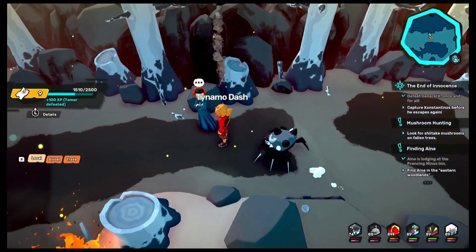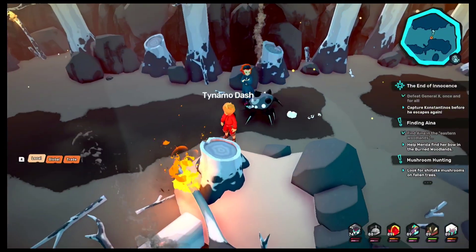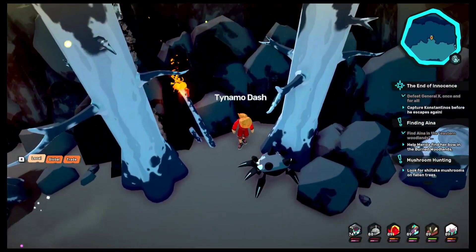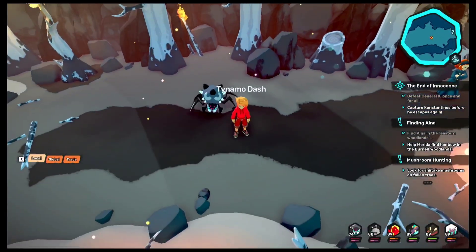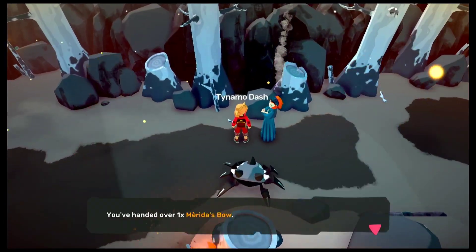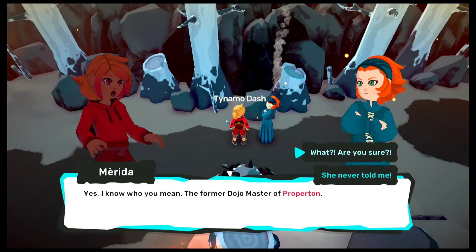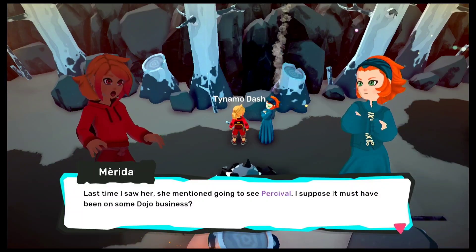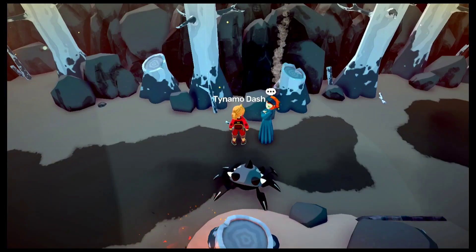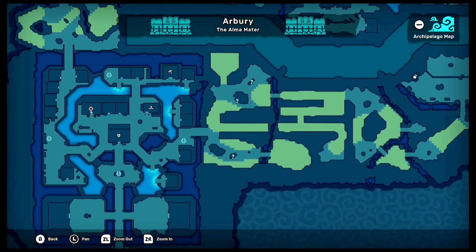This was definitely a tough journey. At this point we are almost at the end. Talking to this small girl here, Merida — she talks about her lost bow. I believe I find it right here. We also collect a sticker. Going back to her, we talk and she informs us that Aina was the former dojo master of Proper Town. That's a bit of lore I did not guess before — I'm surprised and intrigued. Definitely something to check out.